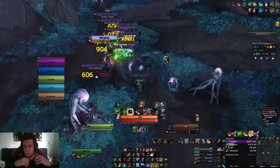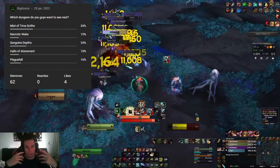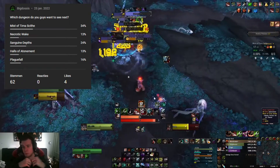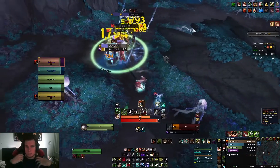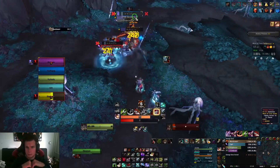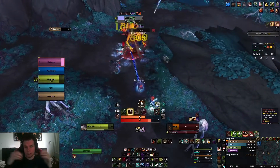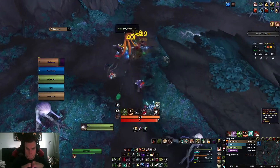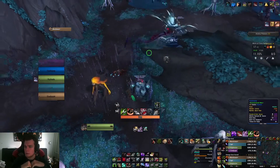You guys all voted on my poll — it's somewhere on top of the screen — and I'm very happy with the support you guys are giving me. In the poll, you guys voted for Mist of Tirna Scithe, and so we're gonna look at this dungeon. To spice things up, I'm playing Necrolord as well, as I'm also wanting to get all my covenants up to renown 80. That means also leveling up my Necrolord, and for this one we're playing with the Covenant-specific legendary from the Necrolord as well.